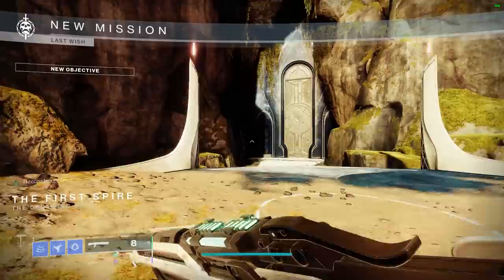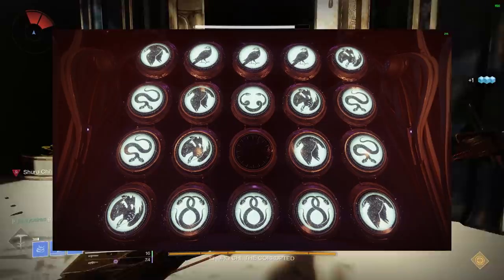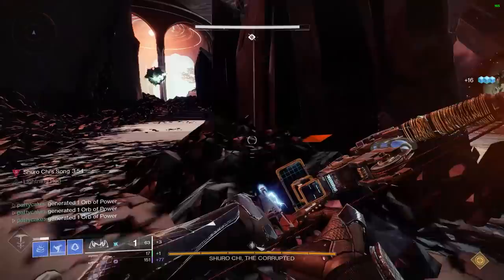If you're looking for a fast place to do this, I highly recommend looking up a guide for using the Wishing Wall in the Last Wish raid and entering a code for the Shurochi checkpoint. You can continuously get a bunch of kills here and then die to reset the checkpoint. I was able to get all of the bow kills pretty quickly with Trinity Ghoul here so that I could focus the sniper rifle in the Recaster.